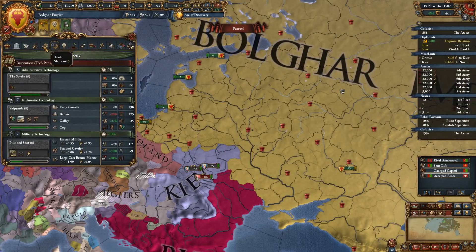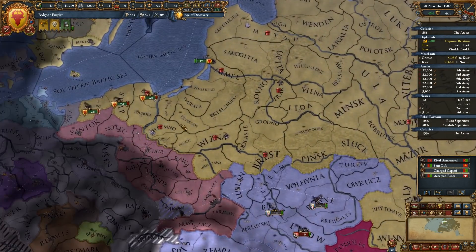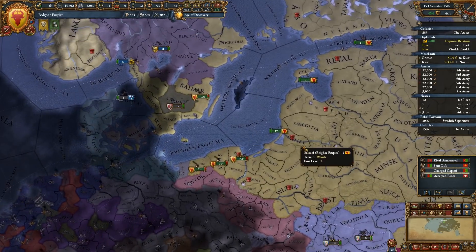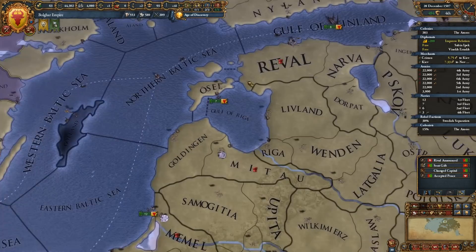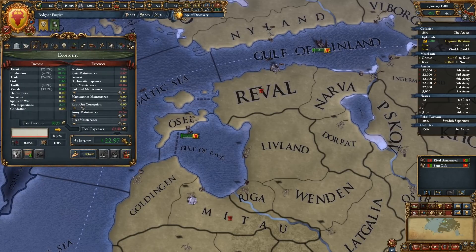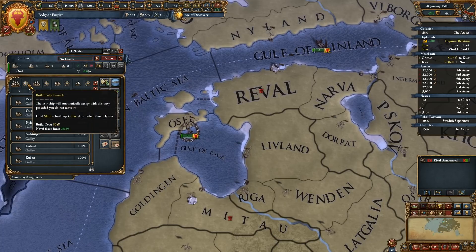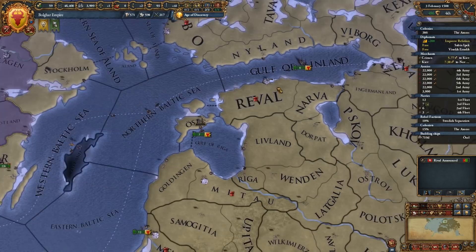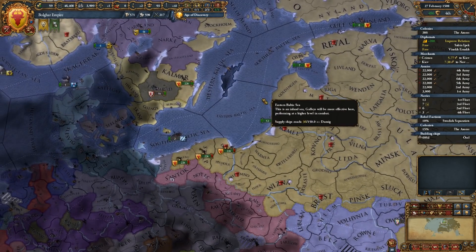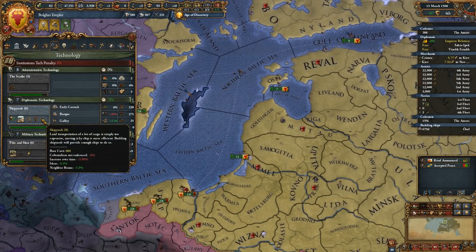We now want to go ahead and bring our army maintenance back up. I'm not trying to maximize my money income — I like to have my armies ready to go at a moment's notice. And now we can actually build some stuff. What is our naval force limit? I think we can do one more ship — let's go ahead and get one heavy ship. We can grab shipyards — do it.